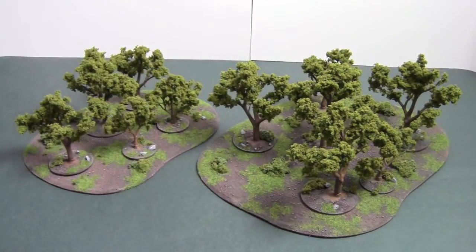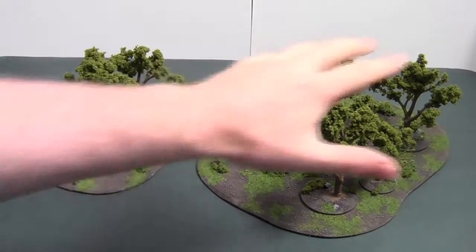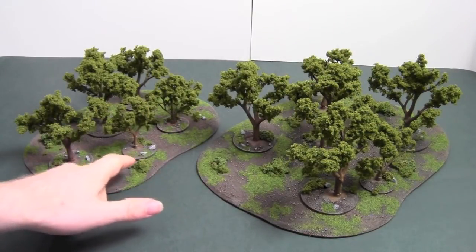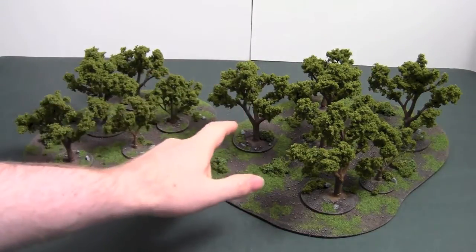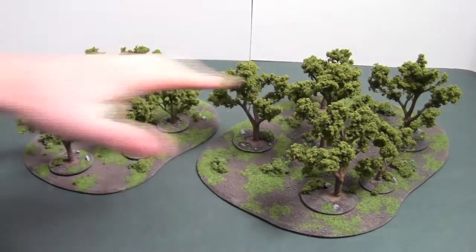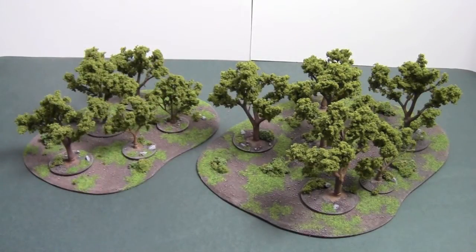It looks really cool. The trees are different heights, the smallest being 7 centimeters and the largest ones being 12 centimeters. So a good mix — you can obviously place them however you want on the boards.